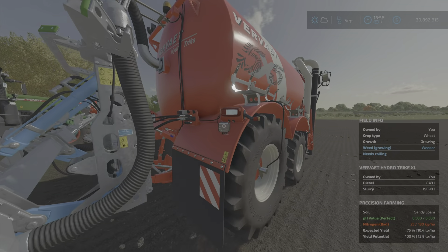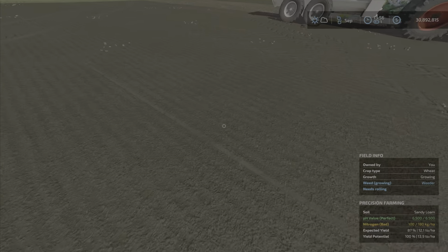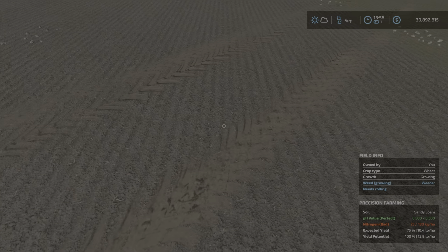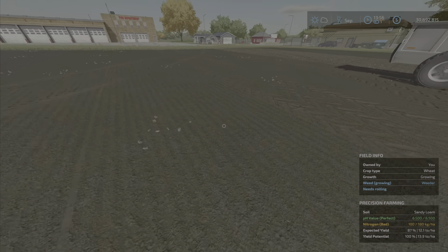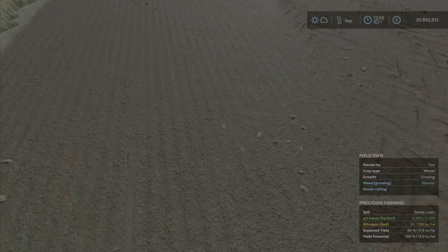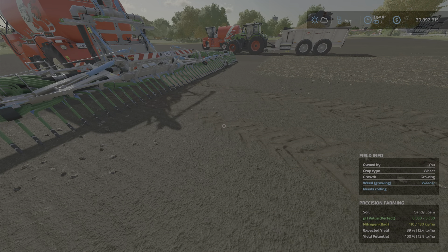We have slurry in here. Slurry gives you — so we would go from 25 to 100, so it gives you 75 kilograms per hectare. And if we look over here, we also have 100 as opposed to 25, so 75 kilograms per hectare.